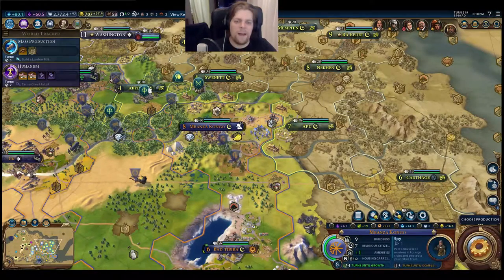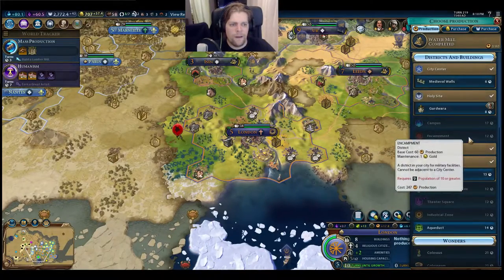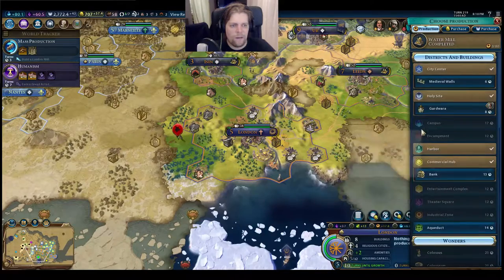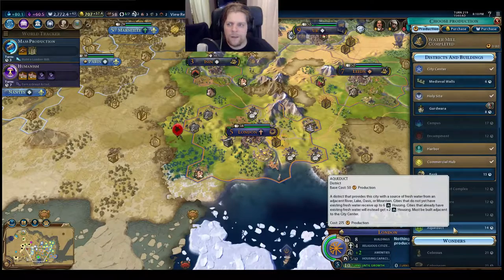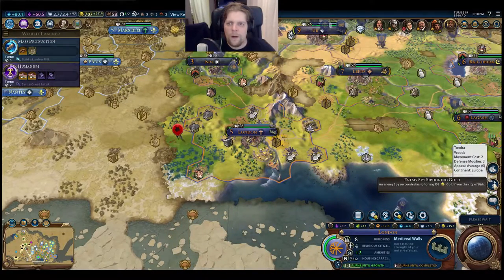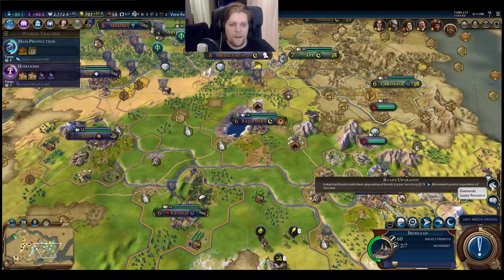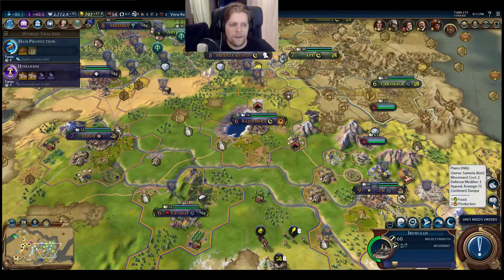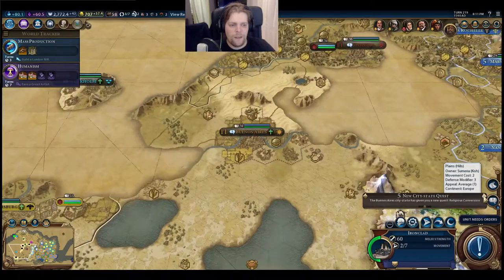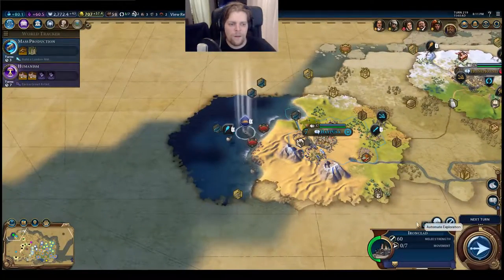Let's get a spy, that might help. I don't need medieval walls in London yet - let's go for the walls anyway. Someone stole gold - that's interesting. Hatusa wants industrial zone, train a ranger, religious conversion, a great merchant, and a trade route - this is totally possible.